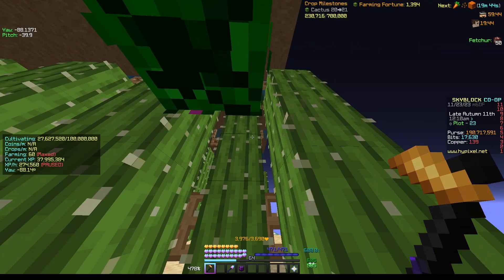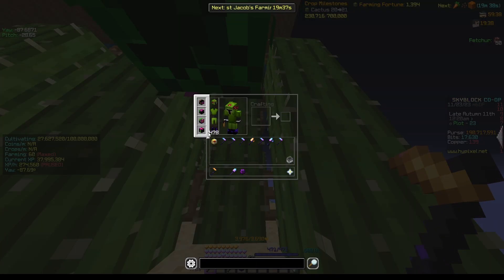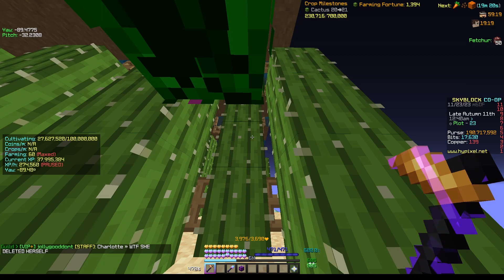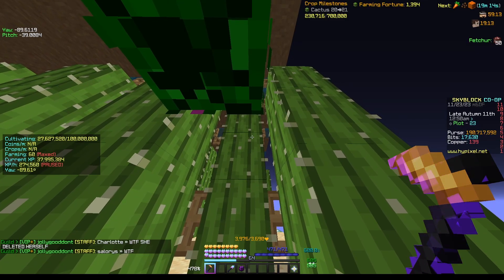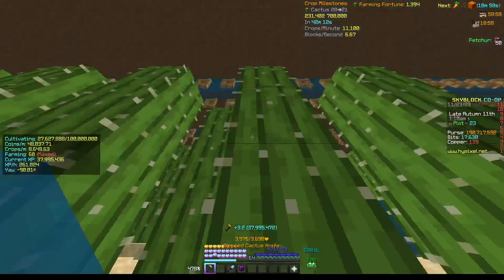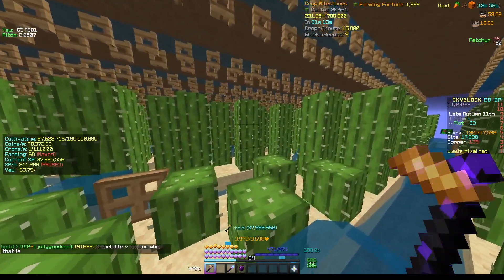For the cactus farm, you're going to need a negative 39-degree pitch — otherwise you'll be breaking the bottom cactus. You're going to need 478 speed with Depth Strider 3. If you do not have a black cat, just use 400 speed, as that's as close as you can get to maximum efficiency. Drop your sensitivity down, set the negative 39-degree pitch, and a negative 90-degree yaw. If you're doing it right, you should only be farming the top two cactus blocks and you will not break the front row.